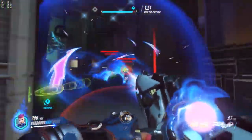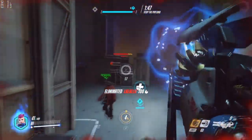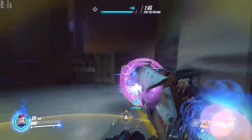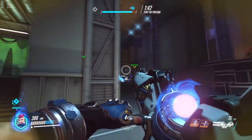First, let's state the obvious. If someone is taking damage and they don't have a Reinhardt or a Winston shielding them, giving them a barrier is probably worthwhile. I'll also take this moment to say that shielding a Reinhardt with his barrier up gives you nothing.